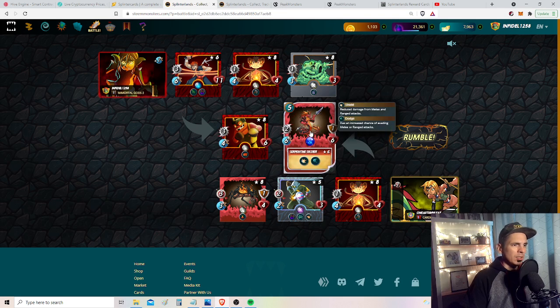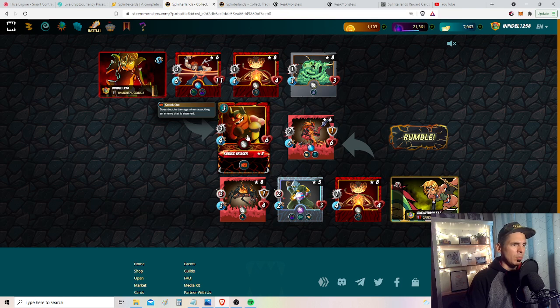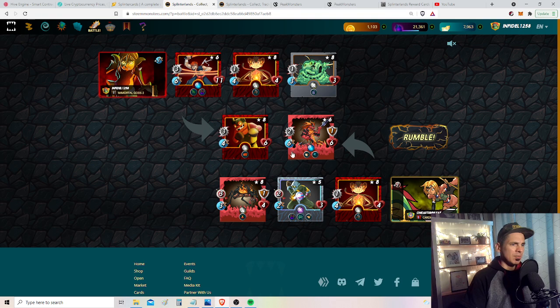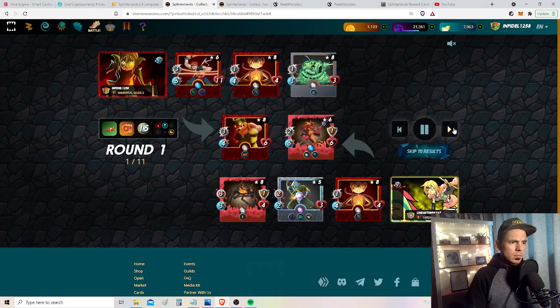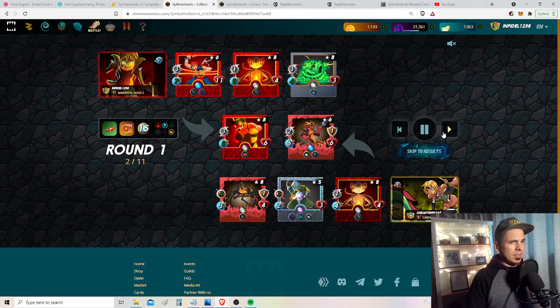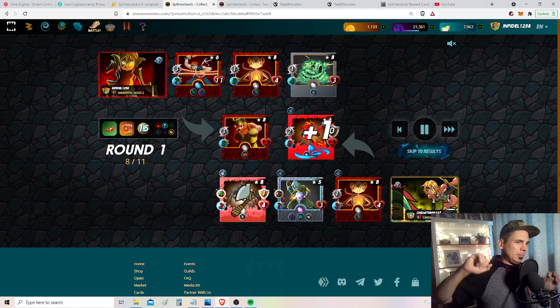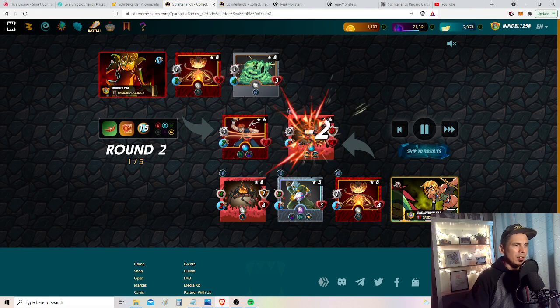This guy is super annoying with the dodge and speed, but fortunately I brought two relatively quick monsters. He still has about a 35% chance to avoid my Kobold and maybe 15% to dodge the other. The shield is going to be annoying, plus he's going to repair - Flame Monkey's repair is going to cost me the game. Even if I dodge everything he throws at me, he's going to repair every time I hit.